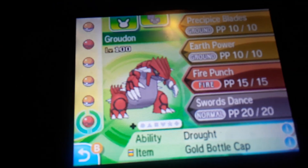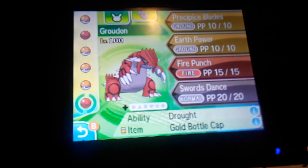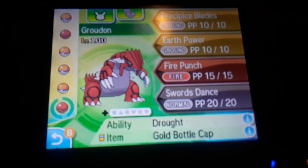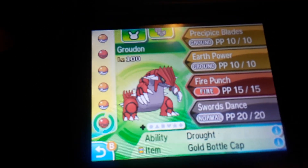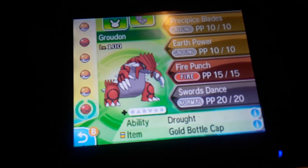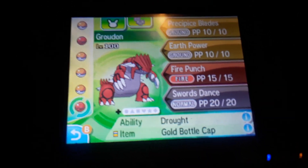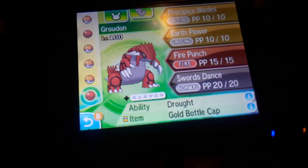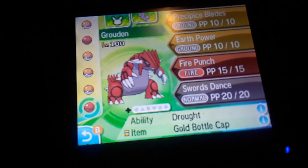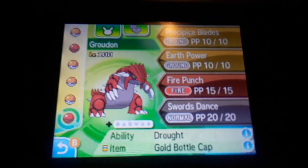That's how you do it. You can do the same thing for Primal — to get Kyogre. In one of the shops you'll be able to get the Red Stone and Blue Stone so you can turn them into their Primal versions. Stay tuned — I'll be giving away three codes for three lucky people. The codes will work until November 28th. Like and subscribe.